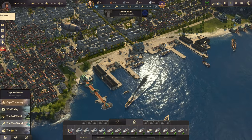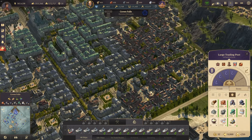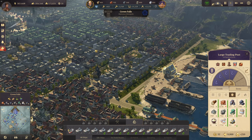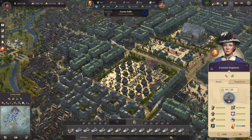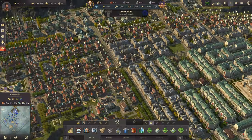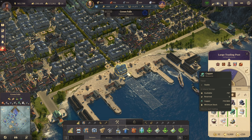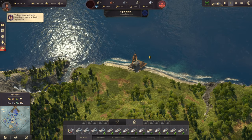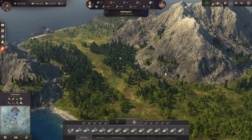Let's look at the brass situation. In Crown Falls we certainly have enough zinc and copper on this mainland. The problem is I want to upgrade more engineers to investors, but we don't have enough light bulbs — everything else is ready. Light bulbs are quite dirty to produce and would reduce the attractiveness of my town, so I want to produce them somewhere else. I've already prepared a battlecruiser with building materials for the island called Sythington.